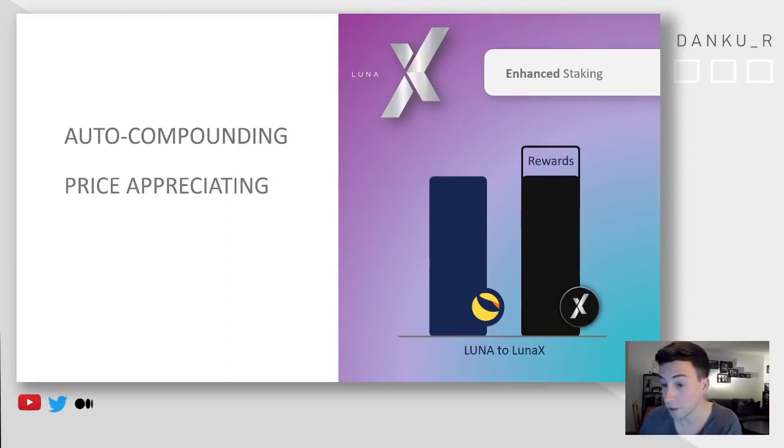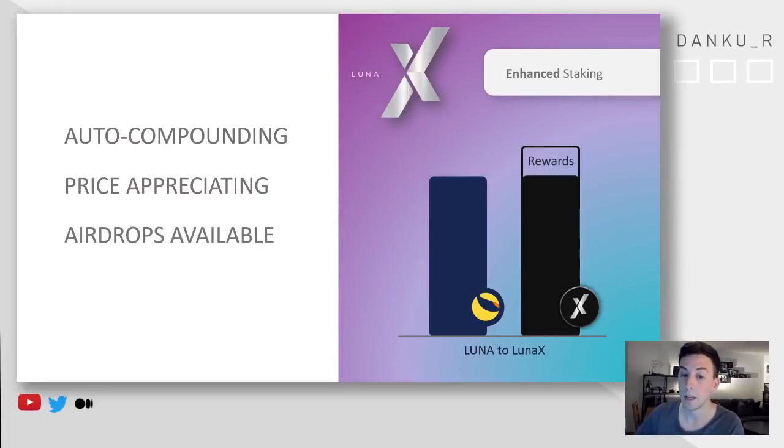You have autocompounding built into this token because Stata is putting all the rewards into the LunaX pool. You have the price appreciation alongside Luna — it's basically positively de-pegging away from Luna, but if Luna goes up in price, LunaX also goes up in price. You still have all your airdrops available — if you're holding LunaX in your wallet, Stata Labs is doing different snapshots and then you can go on the platform and still get your airdrops, which is very cool. And last but not least, it's a liquid token — you can borrow against it, you can put it into liquidity pools, and that's the full power of having liquid staking opportunities.